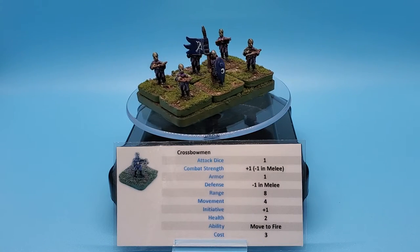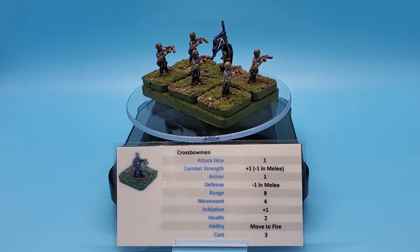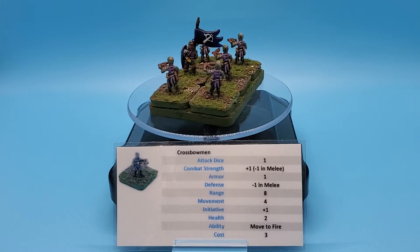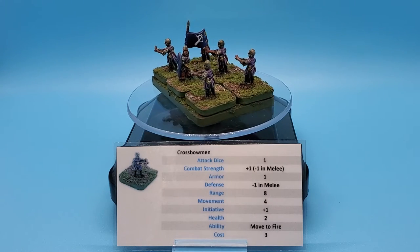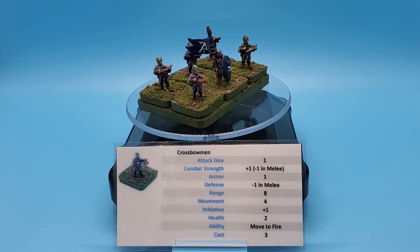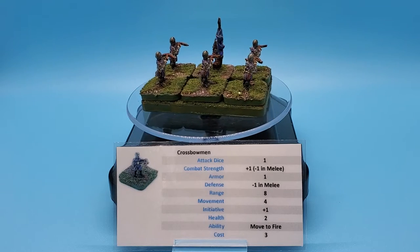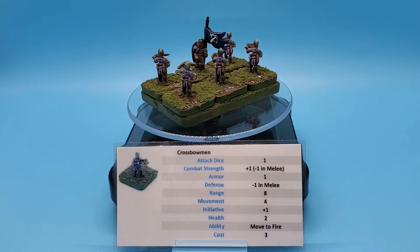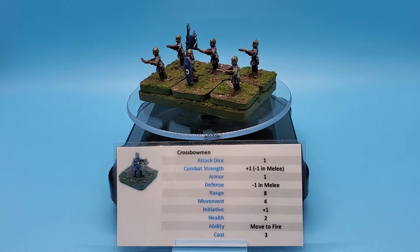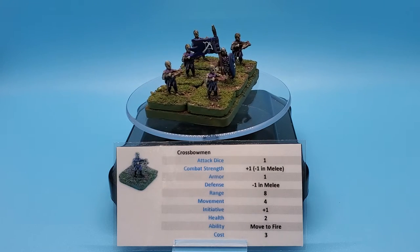So, what makes crossbows better than archers? Better in some ways, not in every category. Attack dice: one. Once again, in range you do get supporting attacks from the second rank, so every figure in this unit when shooting gets an attack die. That's a maximum of six attack dice rolled for a ranged attack. In melee, it would only be a single die for the rank involved in the close combat attack.